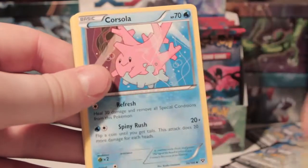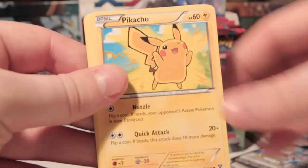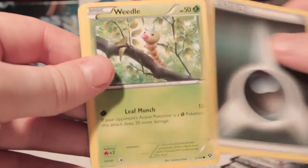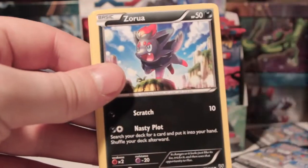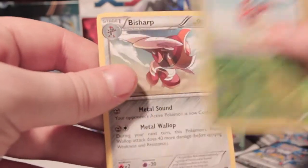Alright — Kakuna, Corsola, Diggersby — that Diggersby though — Pikachu, Dark Energy, Weedle, Zorua, Venipede, Ledyba Reverse, and a Beedrill Rare.